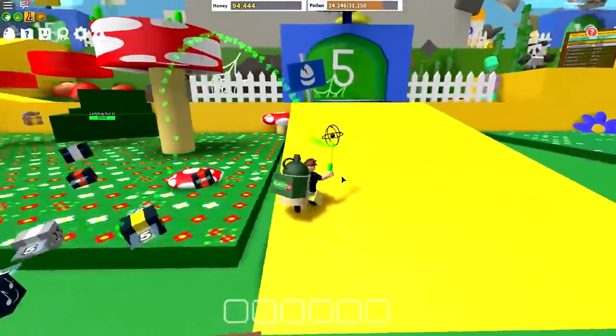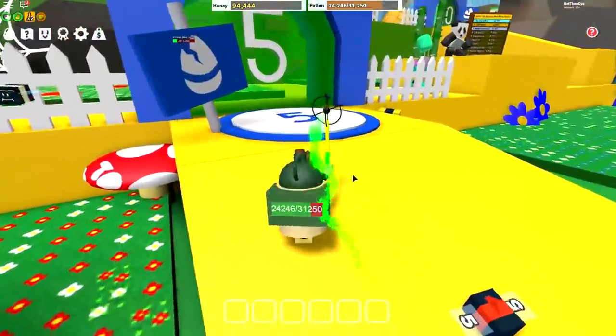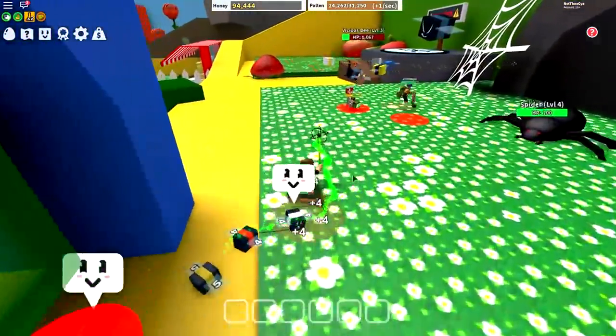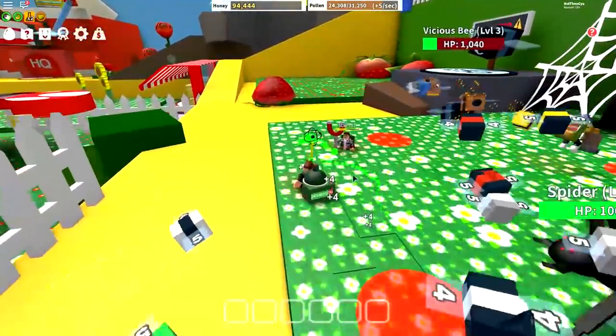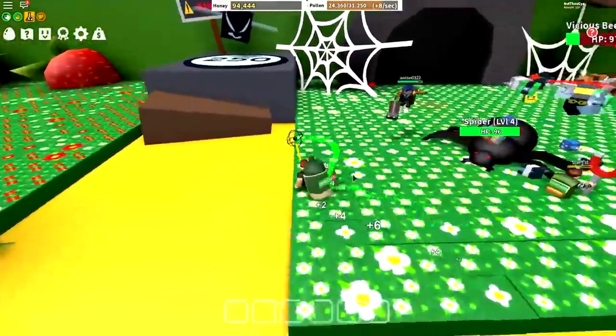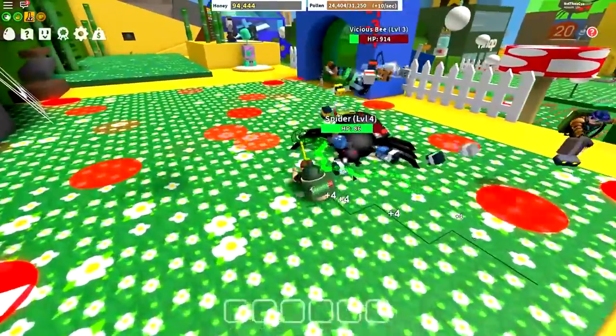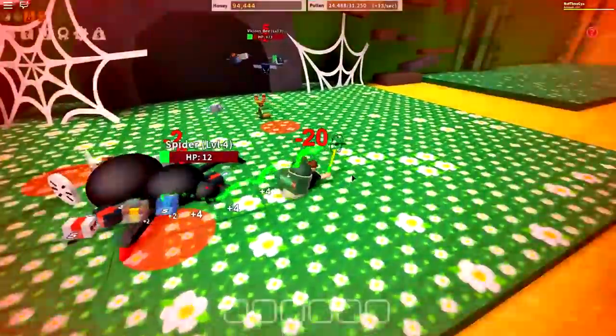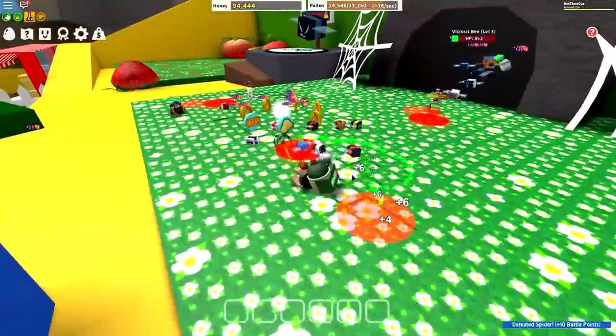One thing I've noticed — I can't quite remember if this was in the previous version — but whenever there's a vicious bee on the map, it makes so much noise now. It's really weird. So the first time I heard the vicious bee, I thought it was like this brand new windy bee, because it makes this kind of noise in the background. But no, it's just the vicious bee.